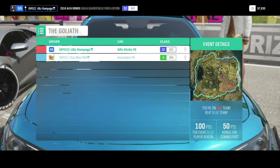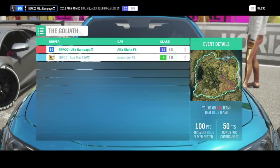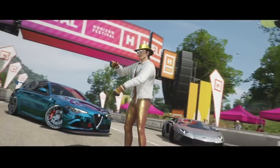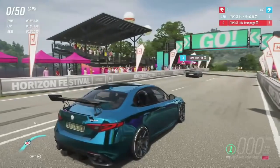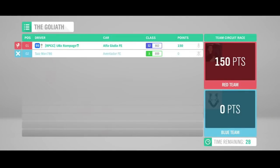For this glitch to work, whoever doesn't want the money — or if you're taking turns — the person who's not getting the money just has to drive forward, finish the lap, and leave, like quit the race. Then after, it will give you all your credits and all your influence. As you can see here, my partner is driving me forward and he leaves. As you can see, the race is finished and the game ended.